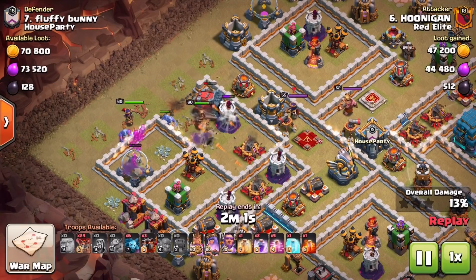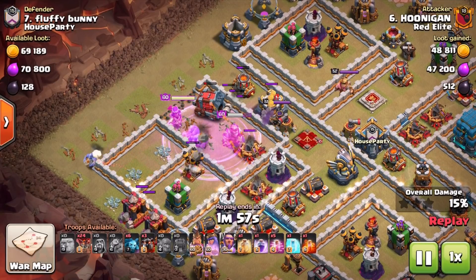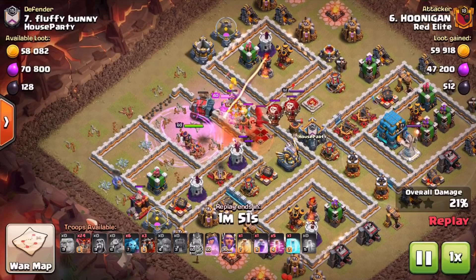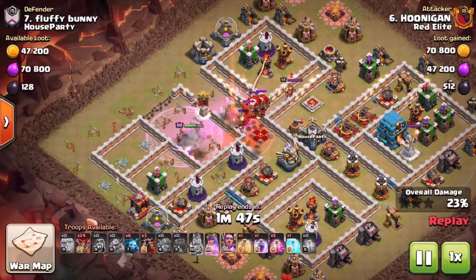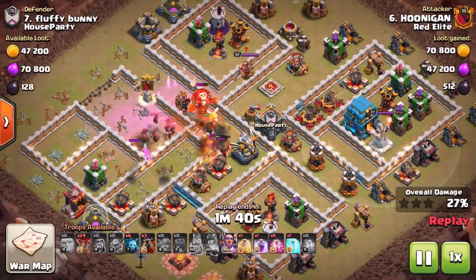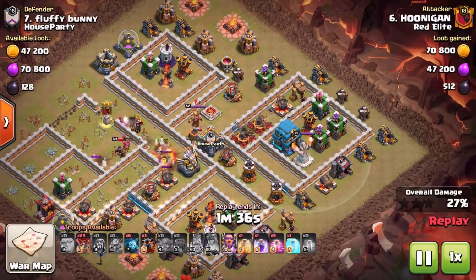Showing you Town Hall 11 and 12 attacks today, starting out with a couple of beautiful three-stars at Town Hall 12. This one is by Hoonigan, one of our newest members at Red Elite. He comes in with a kill squad, initially takes out the section on the west, and is actually saving the Grand Warden for the Lava Loon portion.